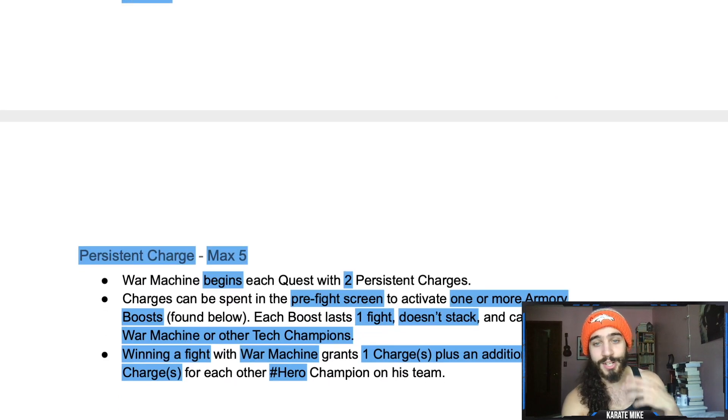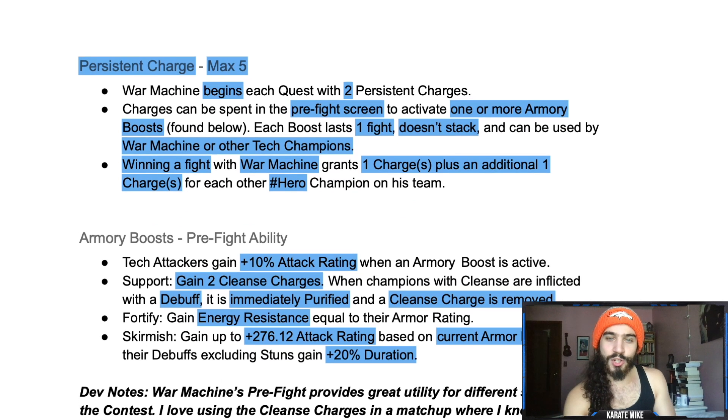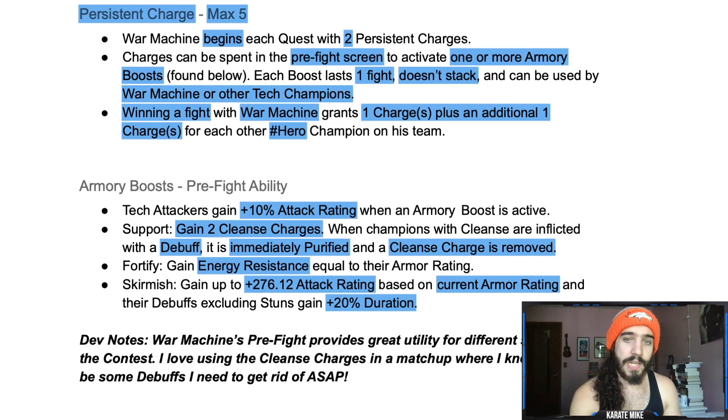That's really good when you look at his persistent charges and see how they work. War Machine begins with five persistent charges — max five. Charges can be spent in the pre-fight screen to activate one or more armory boosts. Each boost lasts one fight and doesn't stack, and can be used by War Machine or other tech champions. Winning a fight with War Machine grants one charge, plus an additional charge for each other hero champion on the team.